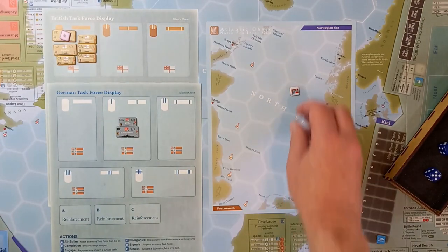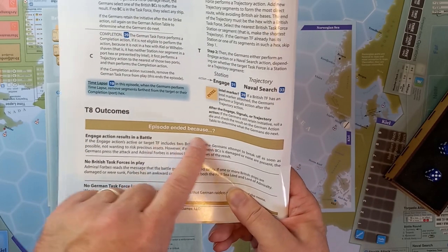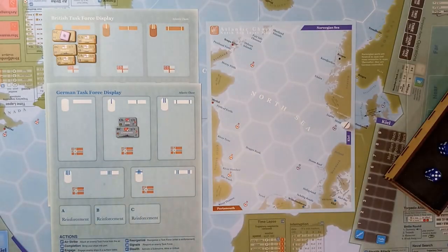The only thing left is to look at the outcomes. The episode ended because there was no British task force in play. Admiral Forbes reads the message that the battle group has returned safely. If one or more British ships are damaged or sunk — well, we just got one hit on our ship — Forbes has an awkward conversation with both the First Sea Lord and the Lord of the Admiralty. And there we go, that's tutorial 8.